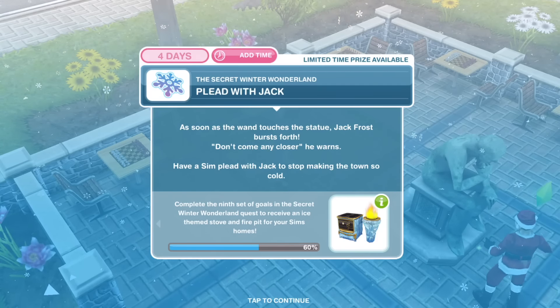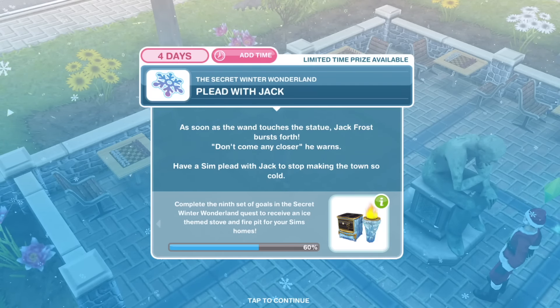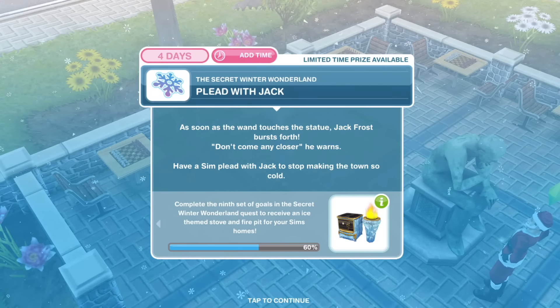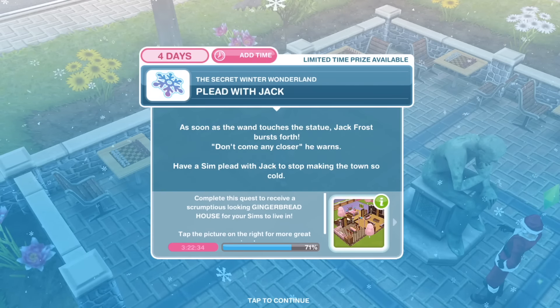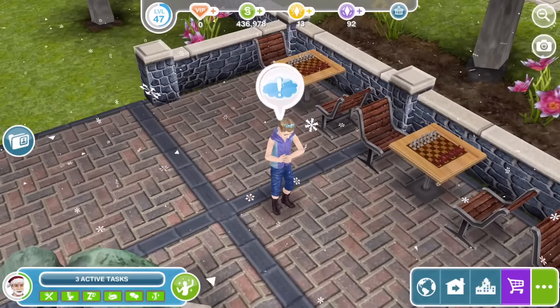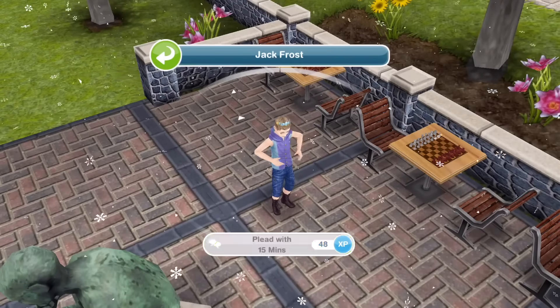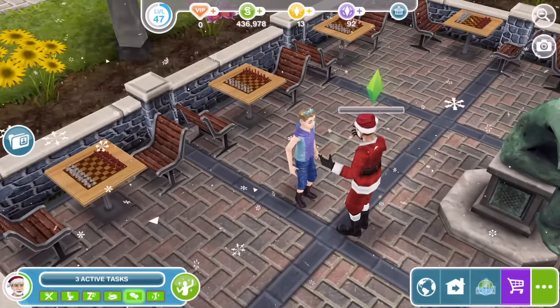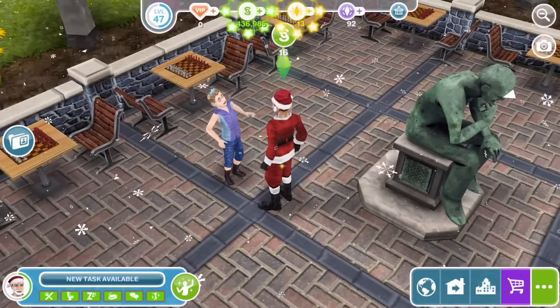Next, we need to plead with Jack. As soon as the wand touches the statue, Jack Frost bursts forth: 'Don't come any closer,' he warns. Have a Sim plead with Jack to stop making the town so cold. Click on Jack and plead for 15 minutes. Plead with Jack — all done.